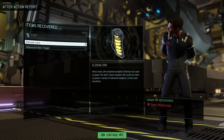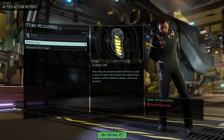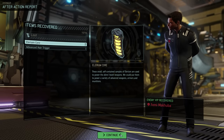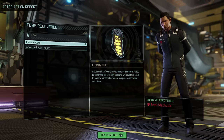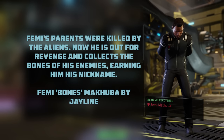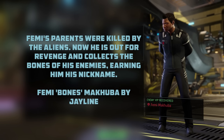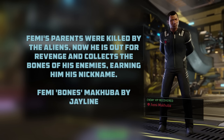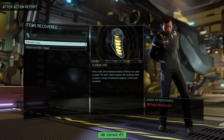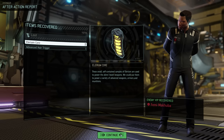In terms of loot, nothing extra apart from the Illyrium cores and the hair trigger — except of course for the enemy VIP, Femi Makuba, nicknamed Bones, submitted by a patron supporter going by J-Line, who sent in the following biography: Femi's parents were killed by the aliens; now he is out for revenge and collects the bones of his enemies. His capture earns us 107 units of intel.